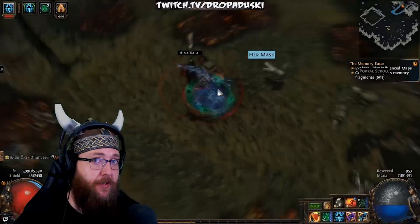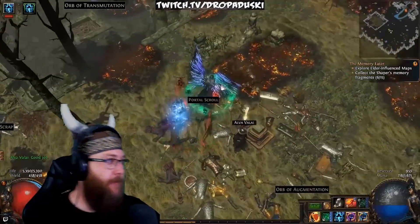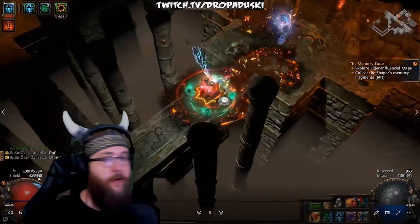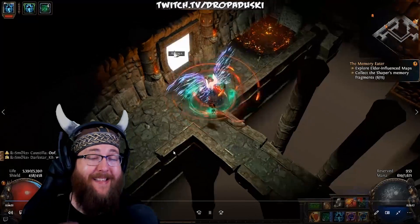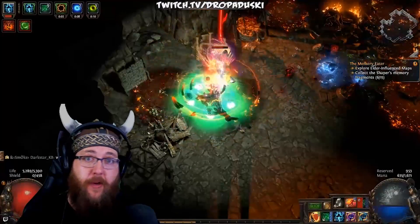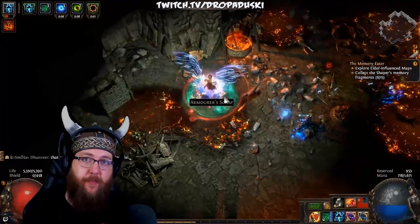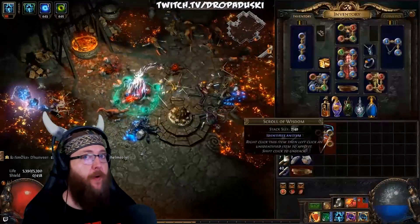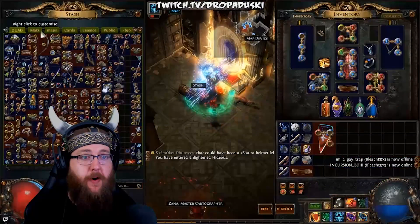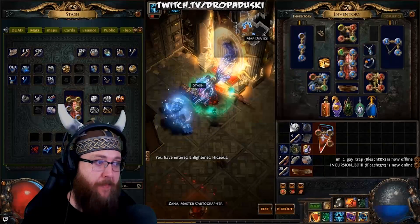The third thing — energy shield — is kind of a different beast. Energy shield is basically considered like a secondary health pool. As you can see on the screen, I have life at 5390 and then a shield of 458. That 458 is essentially like more life, except you cannot regenerate it via flask — it auto-regenerates after going a certain amount of time without taking any damage. There are some builds that prioritize energy shield over life, but for the majority I've tried, you're just stacking life and getting a little energy shield as a bonus on top.